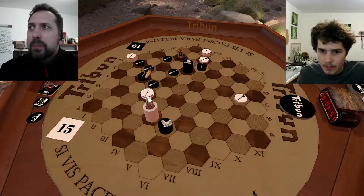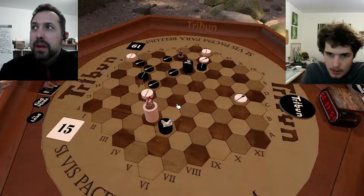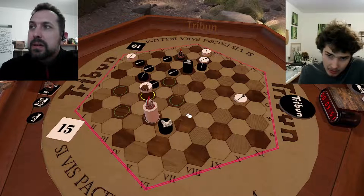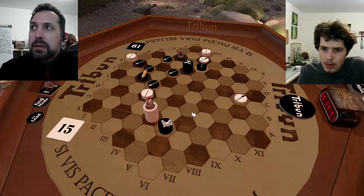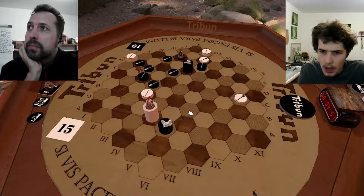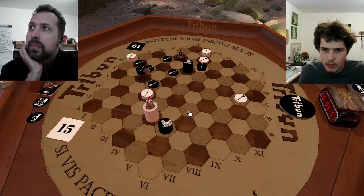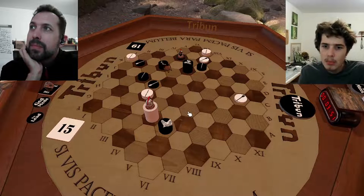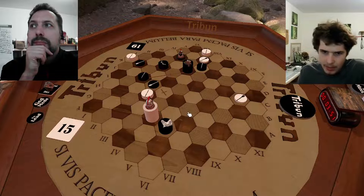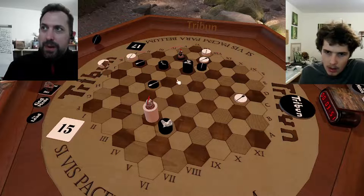Now I try to block somehow — bring my last soldiers to the front — so that I may instigate some trouble here. But this was annoying, because my unit can't go here now — it would just be taken. That seemed kind of dumb. And I somehow have to defend this. A move like this looks very pretty because I'm over-defending this spot. But this defense is an illusion, because you cannot defend two spots at once.